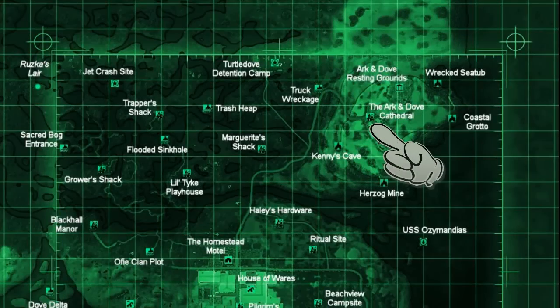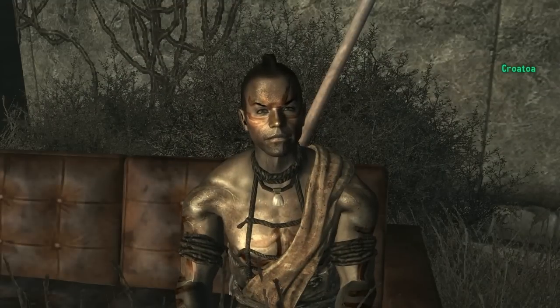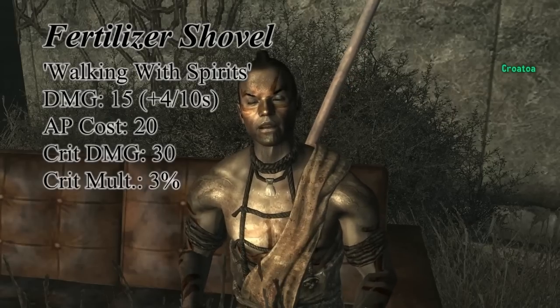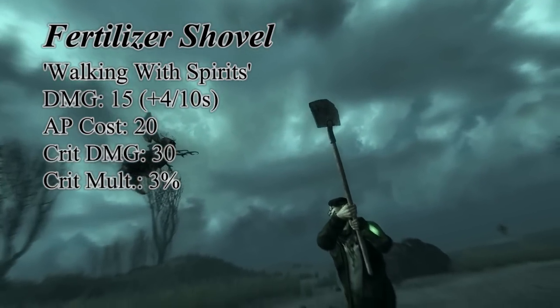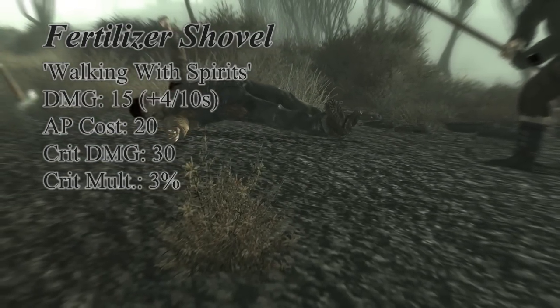The next and more useful melee weapon, the fertilizer shovel, is in possession of one of the tribals at the Arkandove Cathedral. His name is Kroatoa and you can get it from him numerous ways: having the Child at Heart perk, a good speech, killing him for it, or reverse pickpocketing. Regardless, it'll be nice to have something unique to dig up treasures. This shovel comes in at a damage of 15 but also does a poison damage of 4 per second for 10 seconds, and this does stack. It also has an exceptional AP cost at 20 for a two-handed melee weapon.